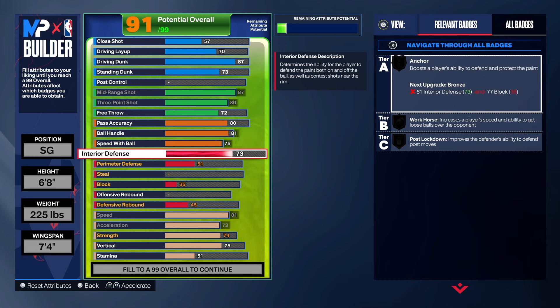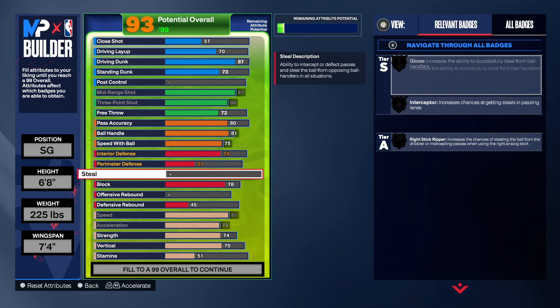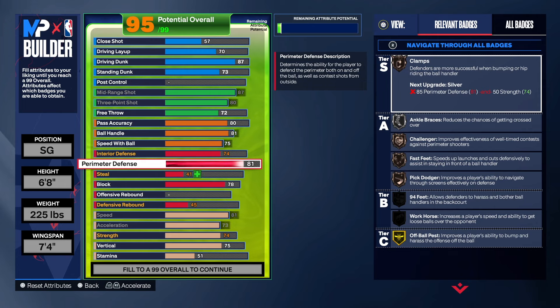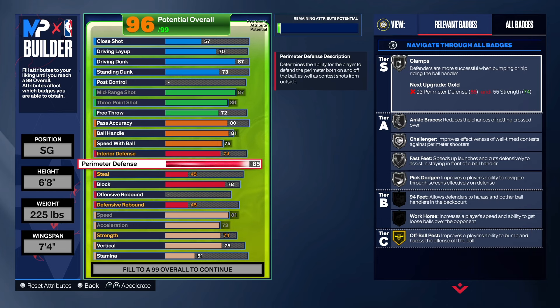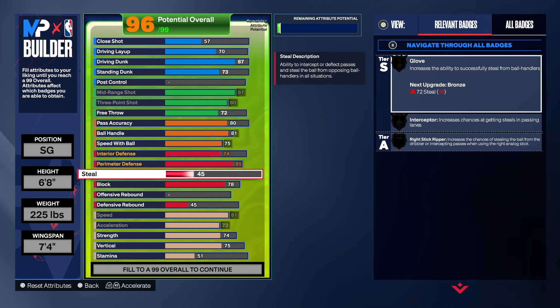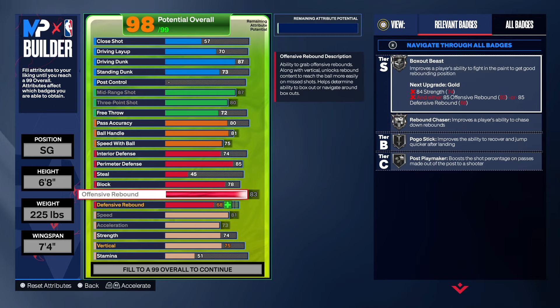For interior defense, we're going to get that up to a 74. You have to get it to 73 to keep the build name, but we took it to 74 to get post lockdown. For shot blocking, we took that to a 78 — you get anchor, chase down, and pogo. For perimeter defense, we're going to take that to an 85. You can go as low as 81 and still keep the name. We did 85 with no steal attribute — some people may want steals, but if you do you'll need to make adjustments.